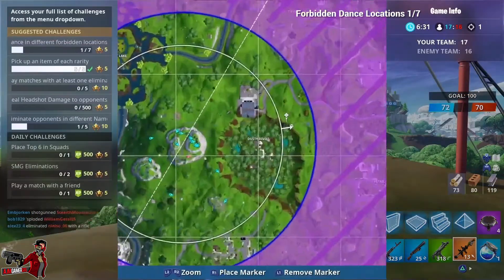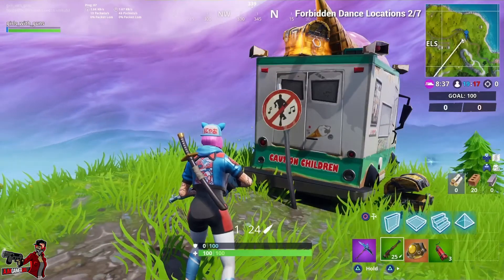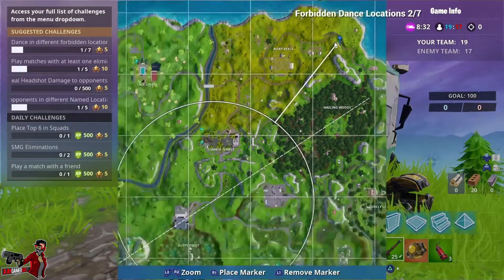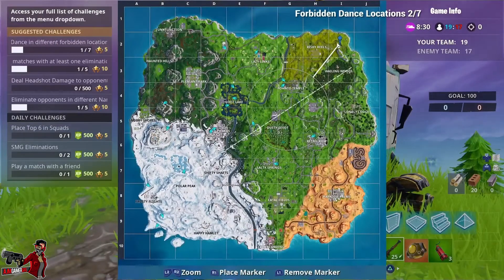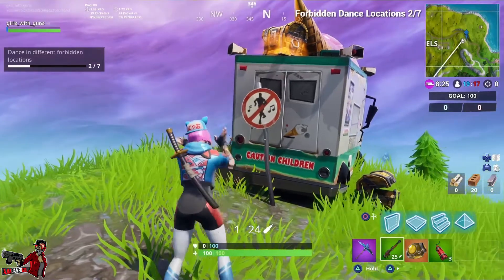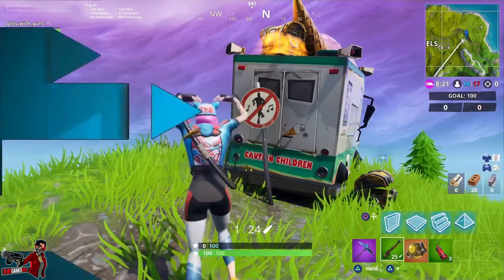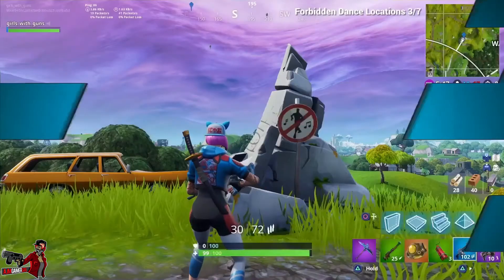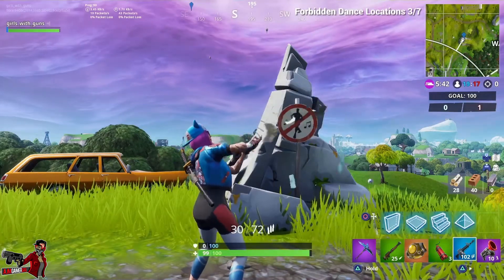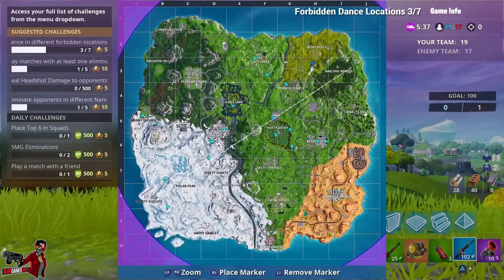I started at Dusty Depot — you can go in any order, just follow the map or the video. Next I went on the little hill next to Risky Reels; there's an ice cream truck and in the back of the ice cream truck is the sign, it says 'caution children.' Across from Wailing Woods is another hill with a car and a rock — dance there.